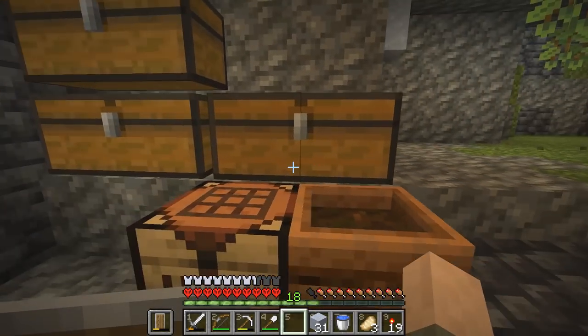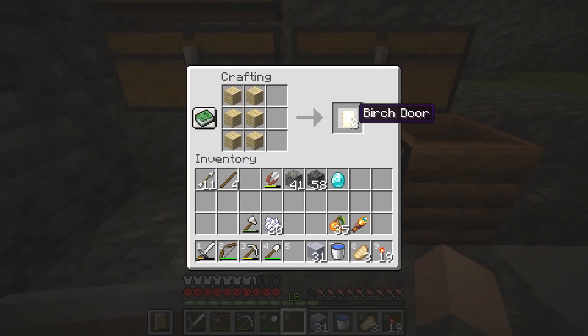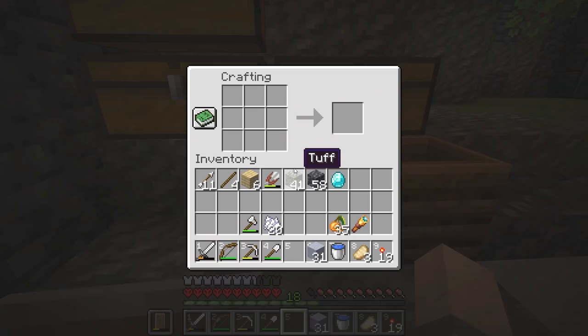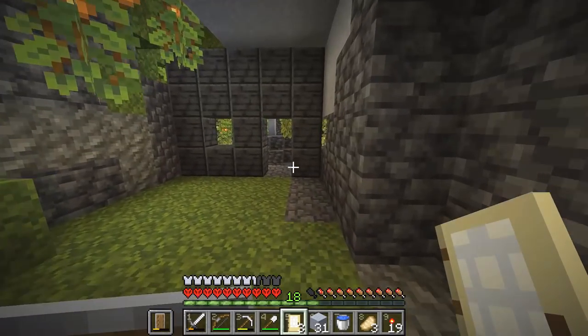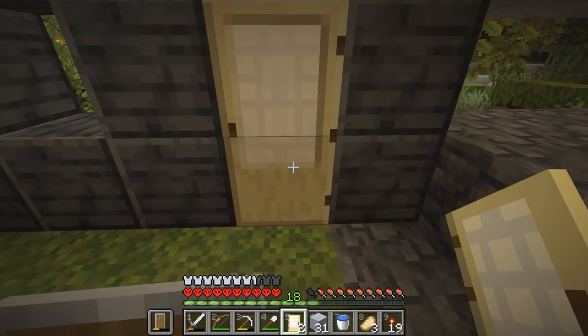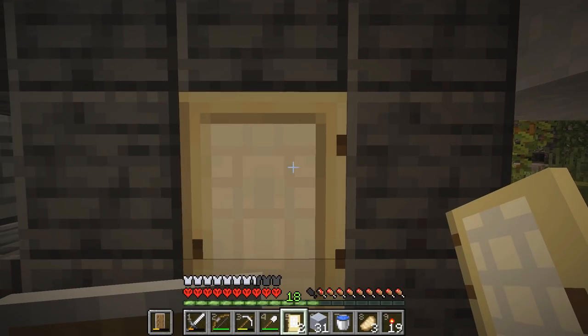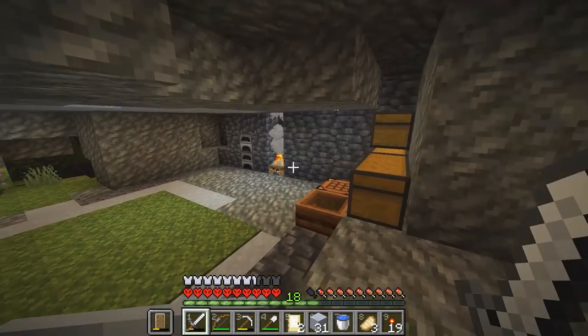Now we just need a door. Let's grab some birch wood — we'll make a birch door. Although wait, this is hardcore mode, so zombies can break the doors down if it's made of wood. We have nine iron, we could make an iron door, but I don't want to use up all my iron. Let's just make a regular wooden door for now. That way it'll keep creepers out at the very least. Zombies will still be able to break it, but we'll hear them kicking it down and can respond. At least until we can get an iron door set up.